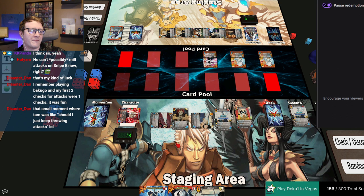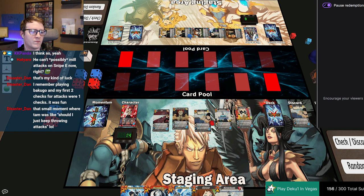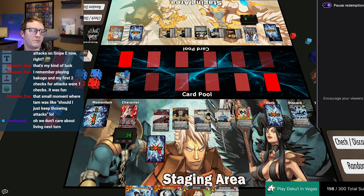Nice — five. We're dead — get rid of this, draw my three. I will ready this one — four, checks. Build one, discard one, draw one — gets two speed.